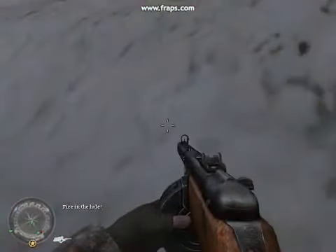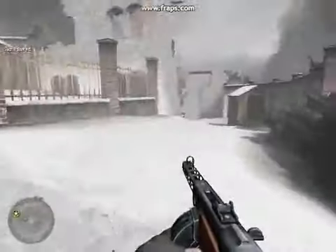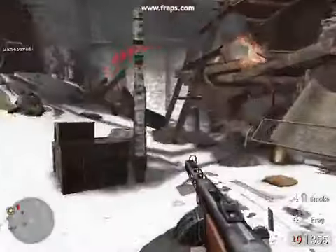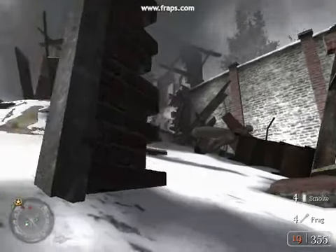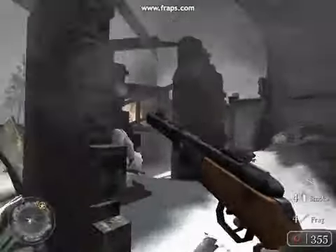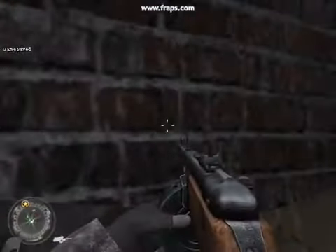Fire in the hall! There's the Panzerwerfer! We need to find a way around it! Germans! Bottom floor! Kill those fascists! It's the fascists — right here! Use the pile of rubble for cover! In the fields! In the destroyed buildings! Come on, take them out!